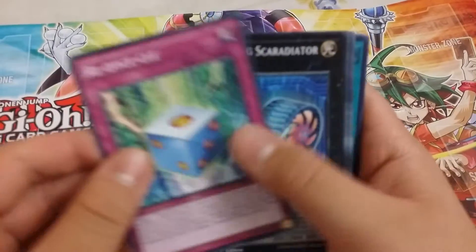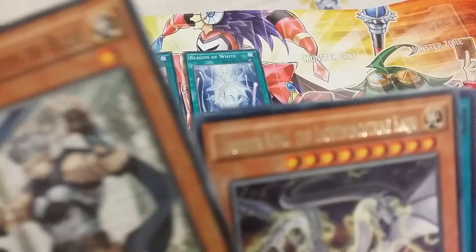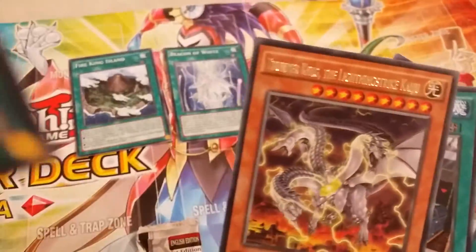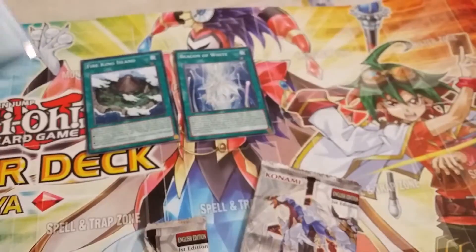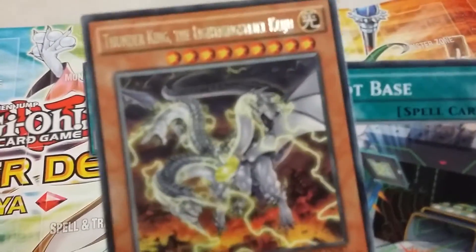Next pack. What's this? Red-Eye Cycle, Digital Bugs, Scar Radiator, Protector with Eyes of Blue — look at that Eyes of Blue right there. And Tuna's High, super rare! This card special summons one Tuner monster from your deck with the same original type and attribute but one level higher than the Scarlet monster. Pretty cool. The rare Thunder King, the Lightning Strike Kaiju — pretty cool picture there.